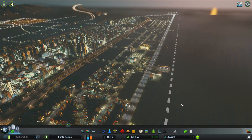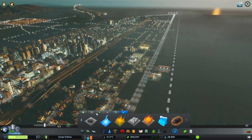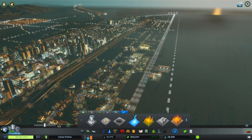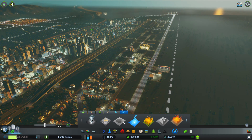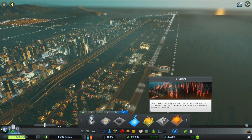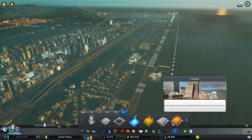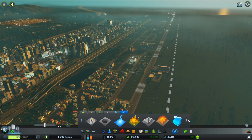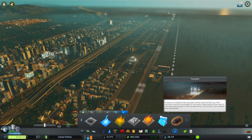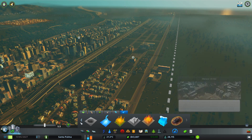Hello everybody and welcome to Cities Skylines. Today we're going to be checking out disasters and we'll do a quick overview of what there is. I just downloaded this today and haven't really messed with it too much yet. There's tornadoes, earthquakes, sinkholes, thunderstorms, forest fires, collapsing buildings, a tsunami, and last but not least a meteor strike.